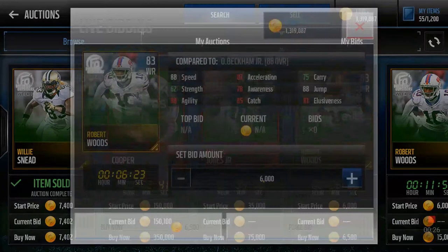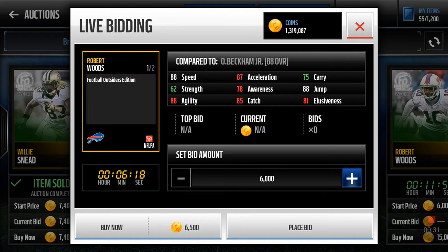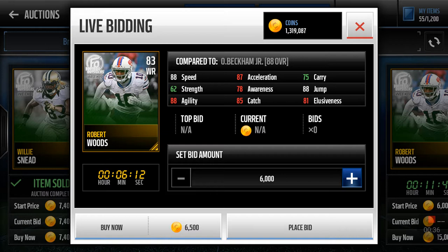Right here we've got Robert Woods, 83 wide receiver. This is weird — this week they don't have like what they did in the game, it looks like. So 83, you obviously know Robert Woods — he got 88 speed, 87 acceleration, 75 carry. So it was a decent budget pull.